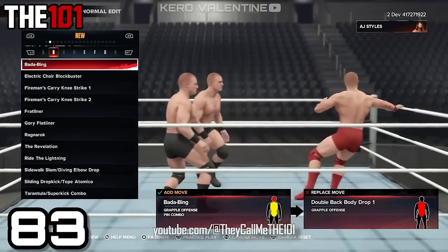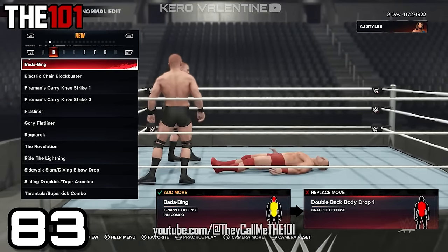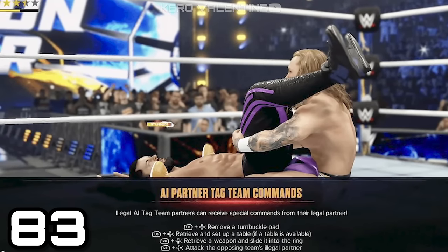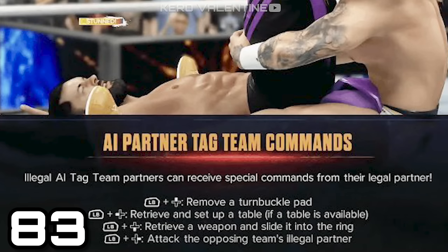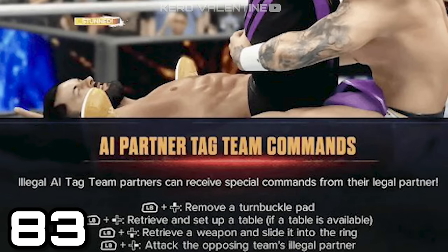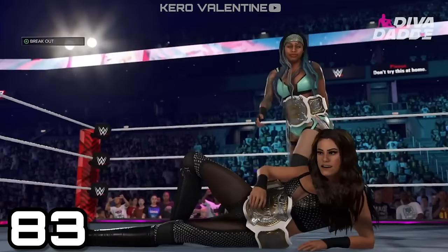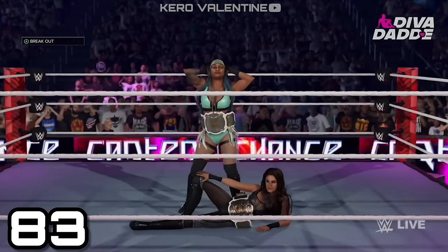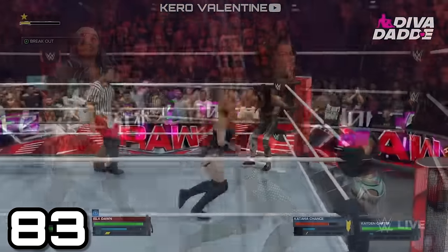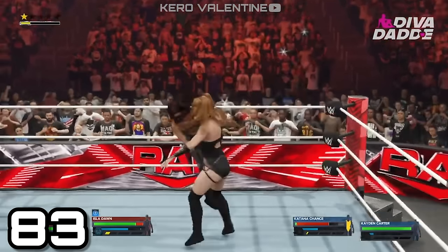Moving on to tag team matches — here's something that makes me smile because they're going to be a lot less annoying this year. First, you can give commands to your AI partners using the d-pad while you yourself are the legal partner. These commands include: remove to turnbuckle, set up a table, pass a weapon, and attack the opposing team's illegal partner. This reminds me of what we had in Here Comes the Pain, where if you taunted in the ring your tag partner would get in there and start causing mayhem.